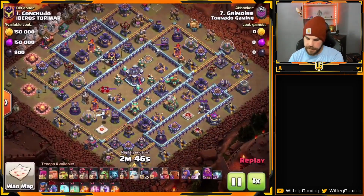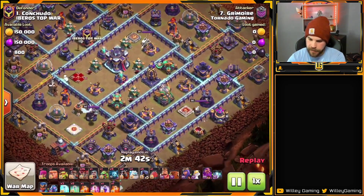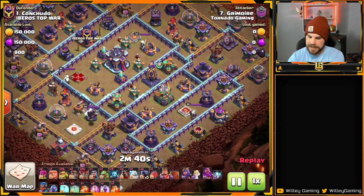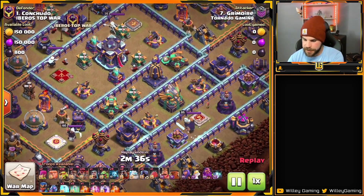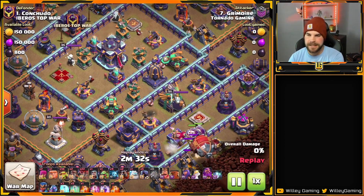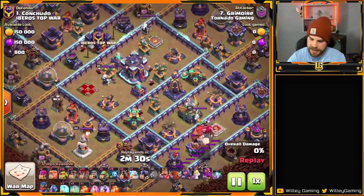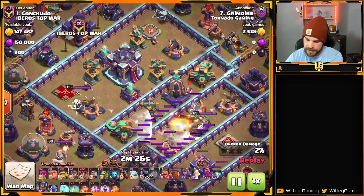Next attack — here's a nice Blizzard Lalo from Grimoyer. We're going to see the Blizzard coming in from the bottom side. Look at the buildings stacked right beside each other: two X-Bows, Eagle, Monolith, two Scatter Shots. This Blizzard is going to be absolutely phenomenal. The blimp makes its way in perfectly.